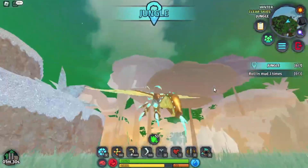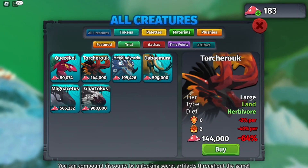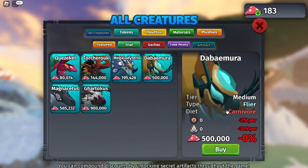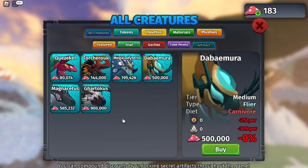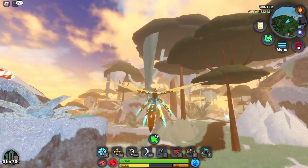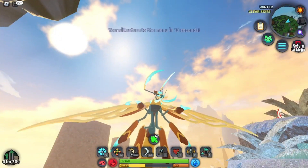I reckon this creature is pretty cool. But if you go to the artifacts, he shares the exact same artifacts as the Garotokas, which means that once you use the artifacts on one of these creatures you will have to reset it. But now I will be showing you how to get those artifacts.